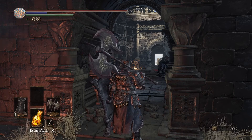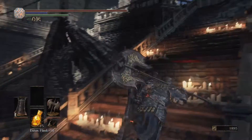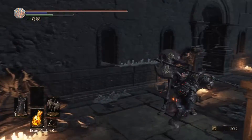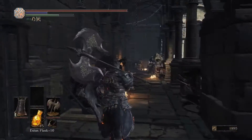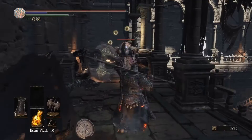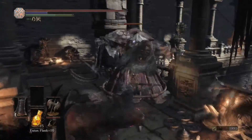So what you're going to do from the bonfire is run into this room, sprint up the stairs — there's the bell — hang a right. Don't get hung up on the statues. Run all the way to the end of this hallway, keep your shield up, target the caller as quickly as possible. They go down pretty easy.